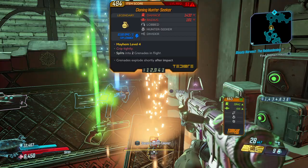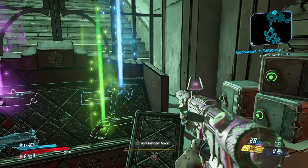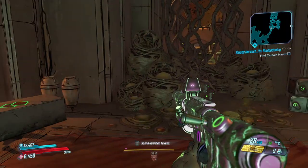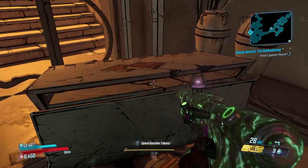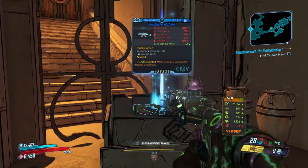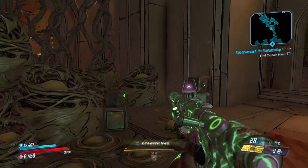Let's see what I got — I could probably sell that or something and just check the rest for money. But yeah, that's basically it for how to do the skull and pumpkin puzzle in the Bloody Harvest event down here in the Heck Hole.